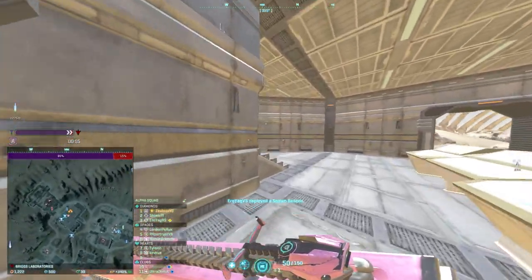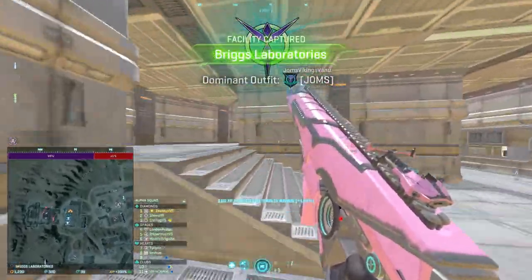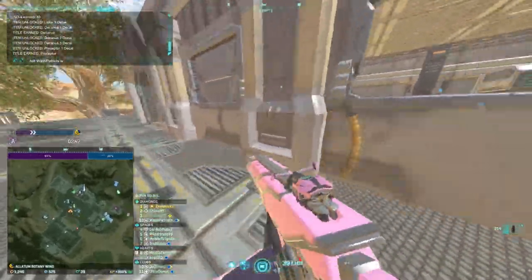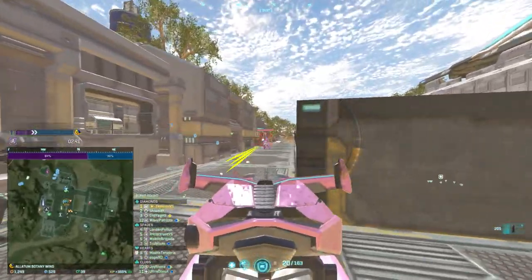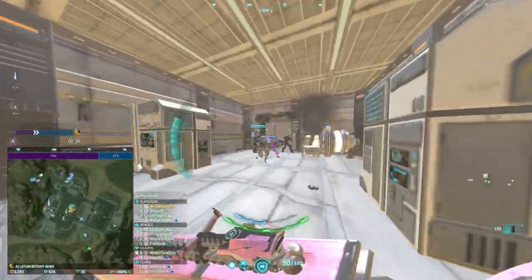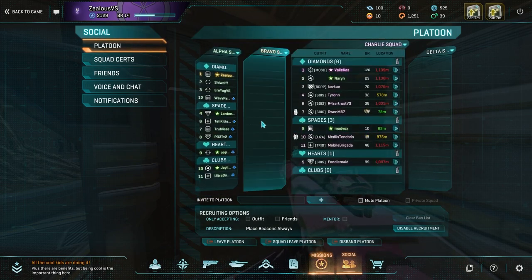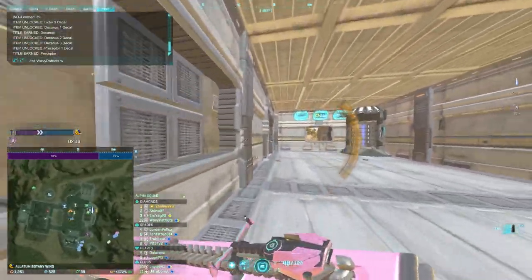In a lot of my videos you'll see me tower farming at places like the Crown or Crossroads. I usually initiate that with a Valkyrie if I don't have unlimited nanites. You can get effectively unlimited Valkyries by combining facility modules, the ASP discount, and a nanite membership. Alternatively, you can get unlimited ESFs — Scythe, Reaver, or Mosquito — by using caortium instead.